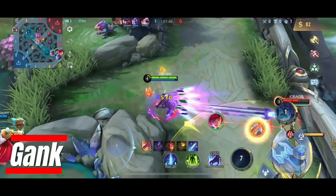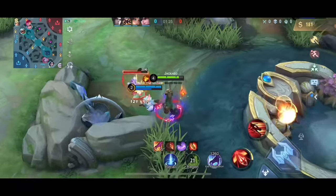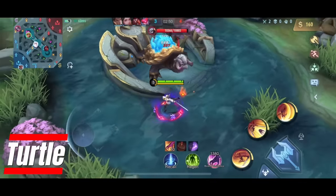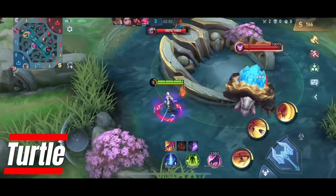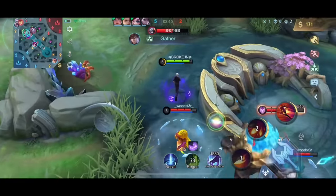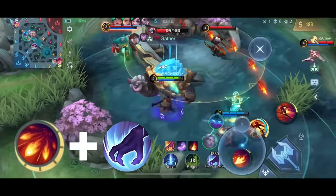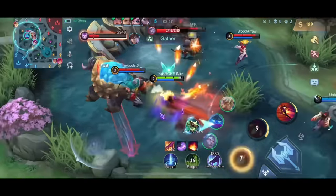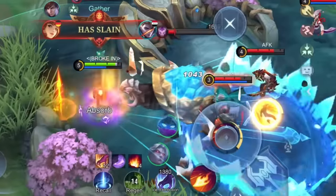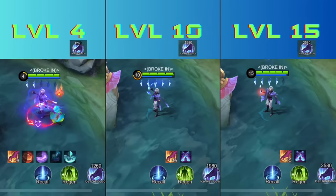It's very important that you don't die in the early game. Kill the enemy marksman if you have the opportunity, but pay attention to a possible counter gank — oftentimes the enemy jungler will gank the same lane as you. Pull the turtle to your side so you'll be less exposed to an ambush. Keep your distance from the enemy tank or anyone with a stun when contesting the turtle.